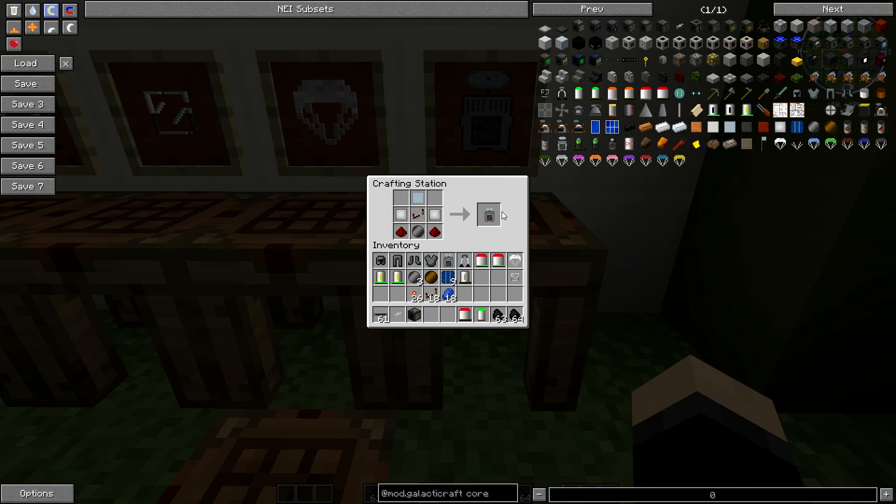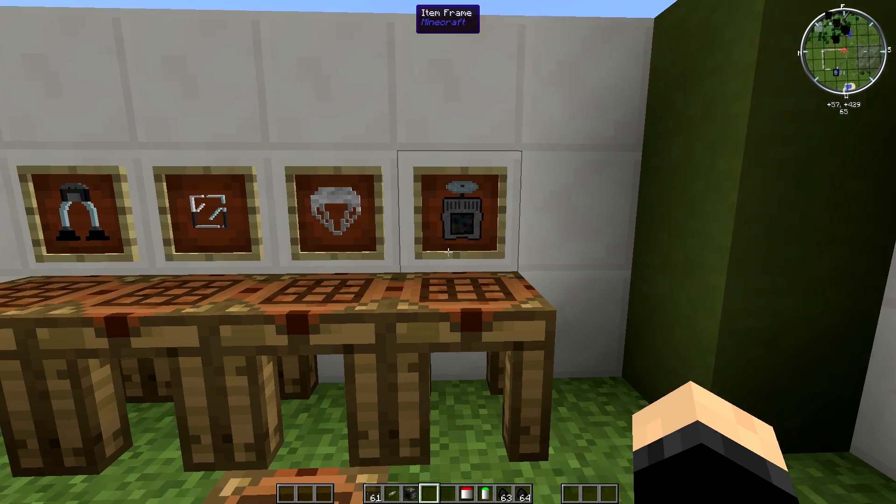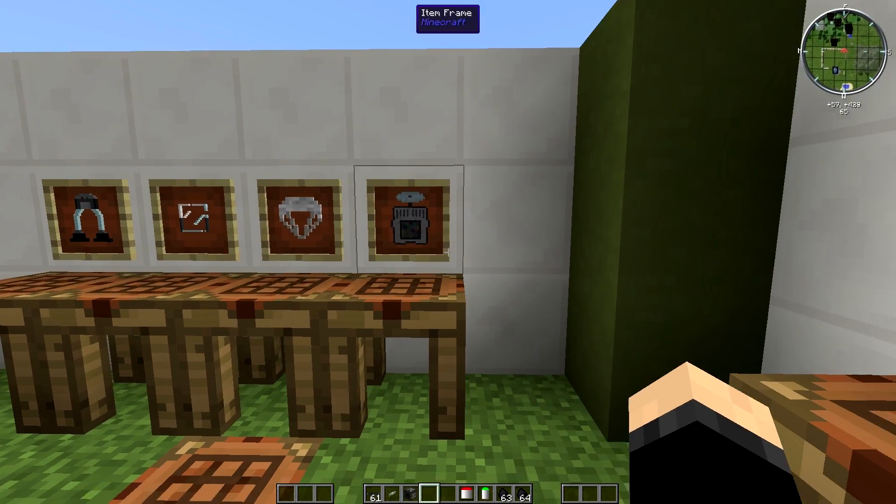One more thing is the frequency module. This is basically going to allow you to have better sound in space — because obviously if you're in a space suit you're not going to hear a lot going on outside. This one's pretty simple: it's one basic wafer, two pieces of redstone, a standard vanilla redstone repeater, two compressed iron on the sides, and one compressed aluminium above it. That's going to make you able to hear outside while you're suited up in space.